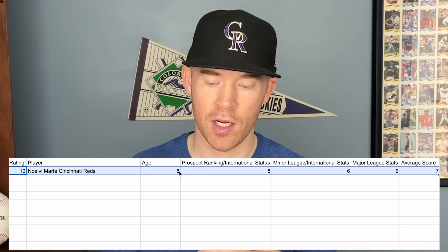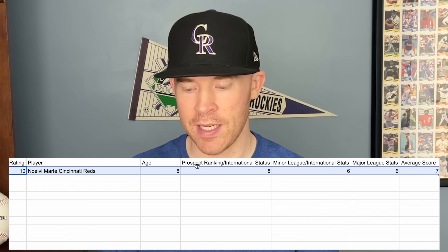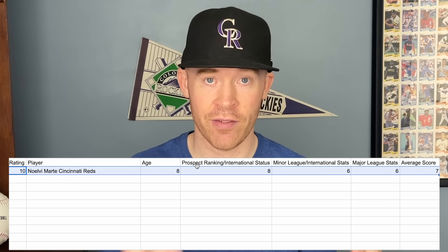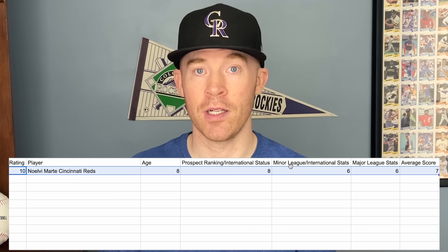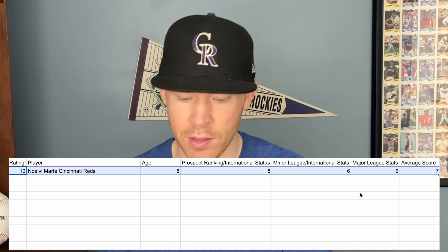Age is important because you want a young player in card collecting to give them longevity to gain value. Prospect status is important because people who know about prospects have identified these players as good. Minor league stats are important because you want a player to perform in the minor leagues, and major league stats are important because you have to perform at the big league level.